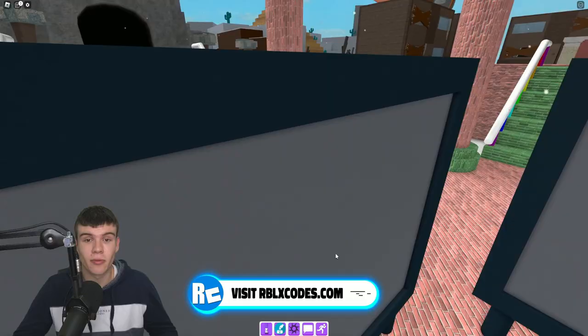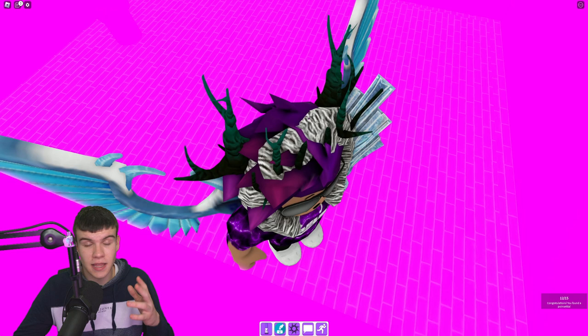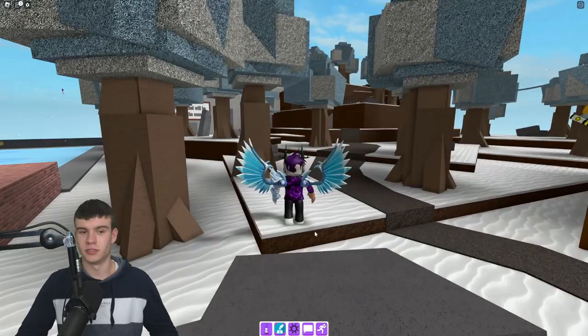Now that you've claimed 11, go into the gallery to claim your 12th one. This one in the gallery is near the second floor - actually, we don't need to go to the second floor. Go to the magenta room and you can see it right there. That's our 12th one - that leaves us with three more left to claim.